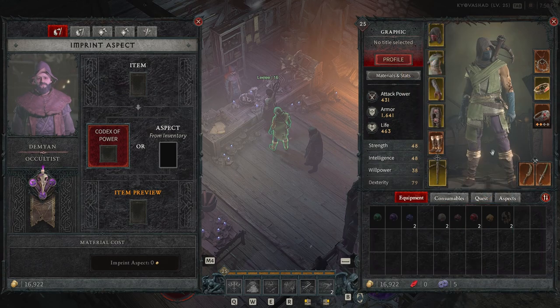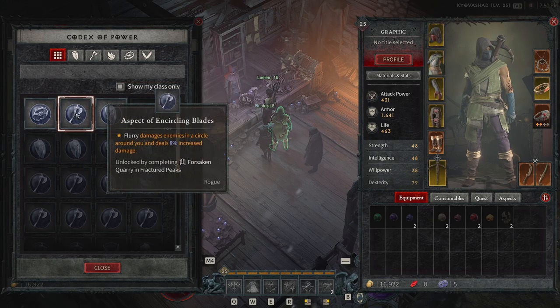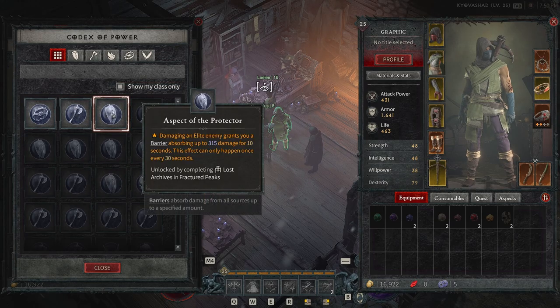Very nice to have, and for my flurry build specifically — I do have a previous video that goes over this build — this is definitely going to help quite a bit. You can also see here in the Codex, you can hit 'Show My Class Only' and this will display all of the available aspects for your specific class.